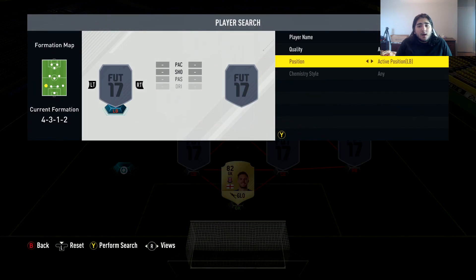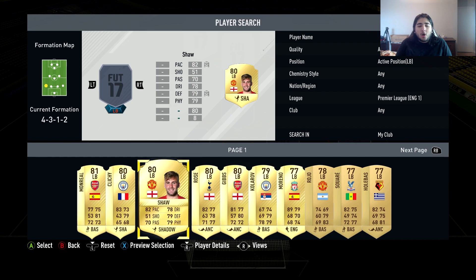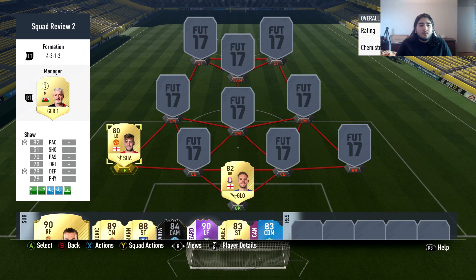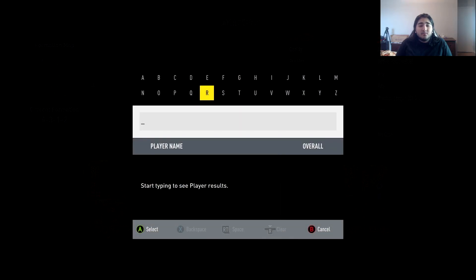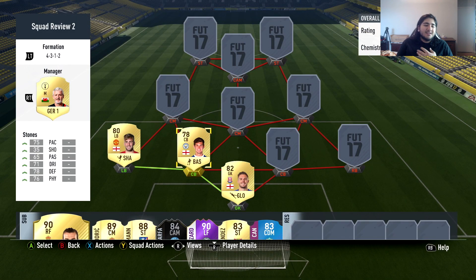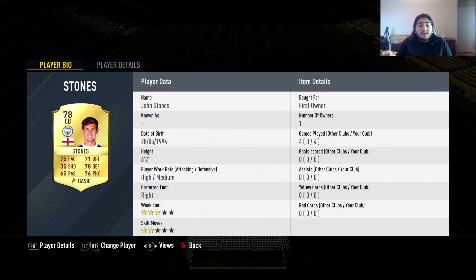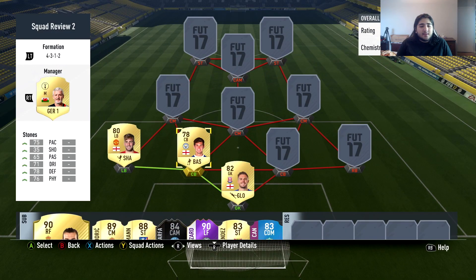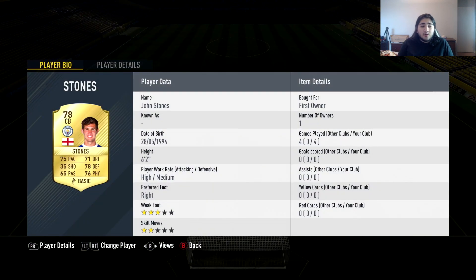The defensive backline is a little bit different. At right back we're going to start with a traditional player — it's gonna be Luke Shaw, big and physical, can pass the ball well. Almost 300 games for me — 258 to be exact — very positionally sound, doesn't get caught out of position. At left center back, he has an interesting choice I've not seen before: John Stones — 75 pace, 70 defending, 76 physical, 65 passing, 71 dribbling, high-medium work rates. Six foot two, good in the air, very all-around stats.